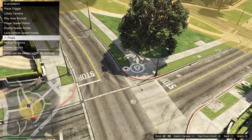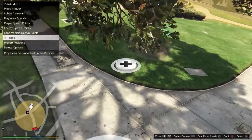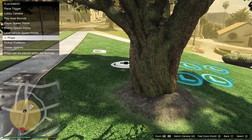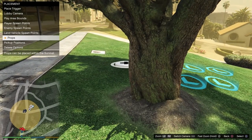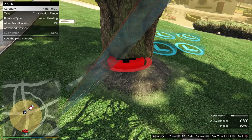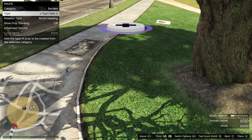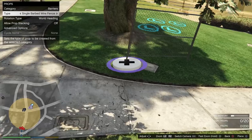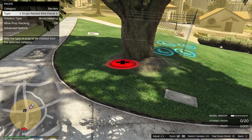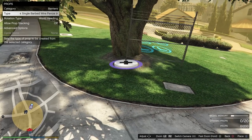This next part is important — you don't have to do it, but it helps the wall breach be consistent every time you jump in. You want to go to Barrier. Basically you're going to put a barrier around the tree so it keeps you in it. First you want to turn on prop stacking so you can place them basically inside the tree.